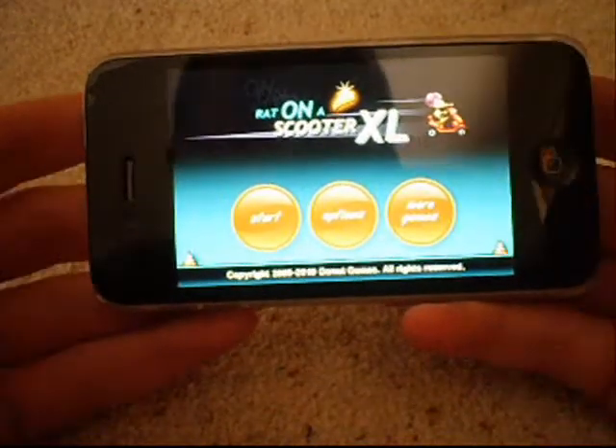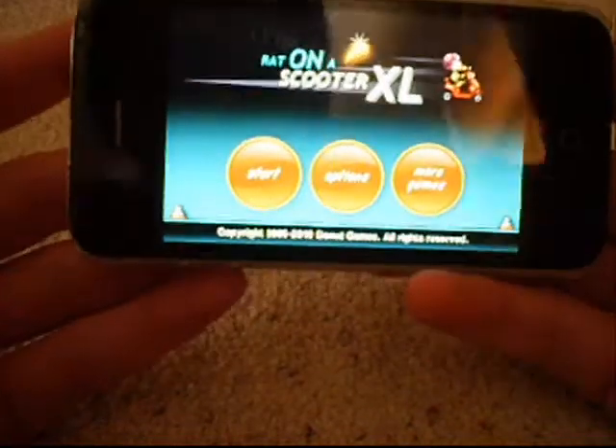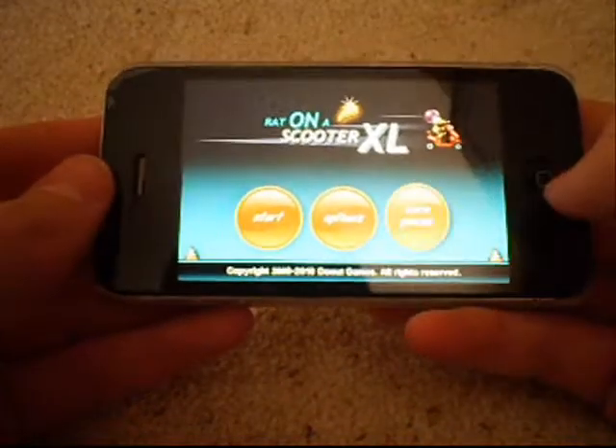So, home screen — straight up, quick to load. All speeds, if any, on the network are used on a 3G, 3-bar signal at the moment. You've got 'More Games' on the right, which takes you to a web page — yes, it does.